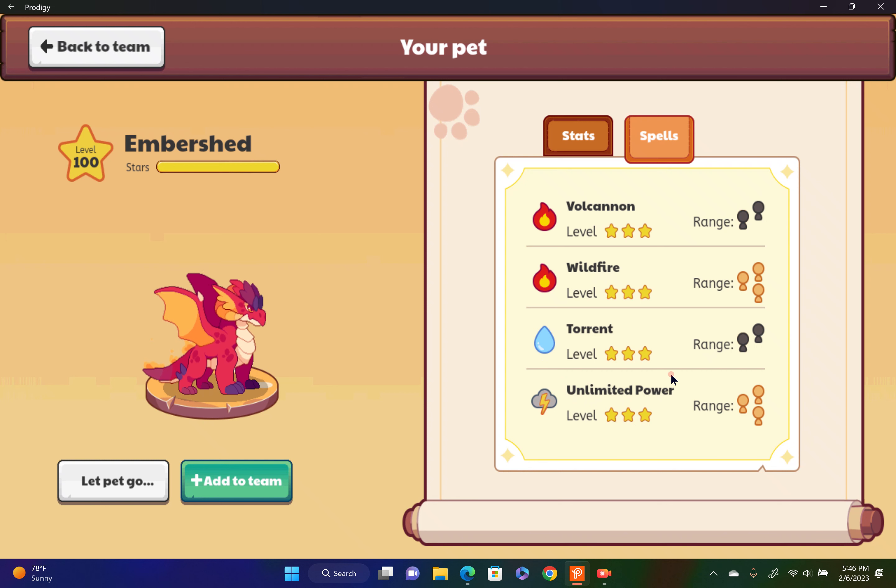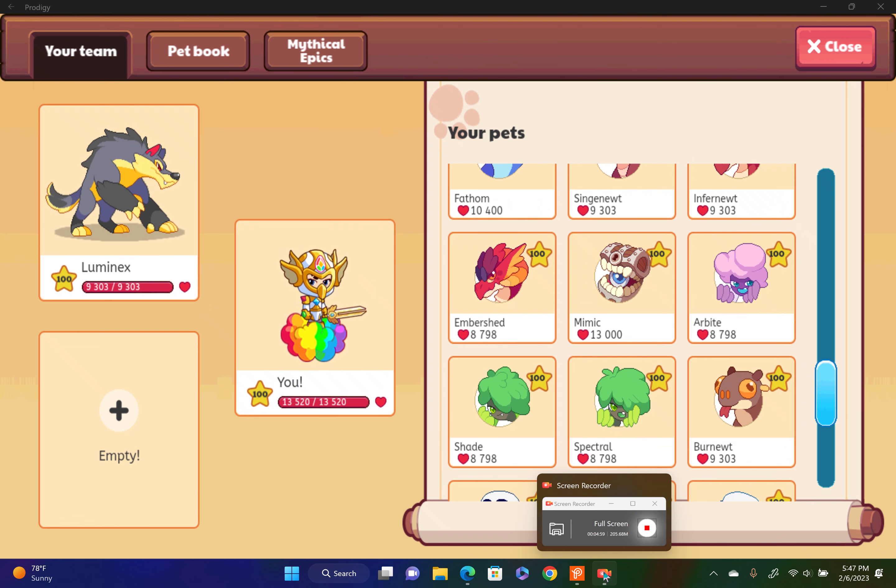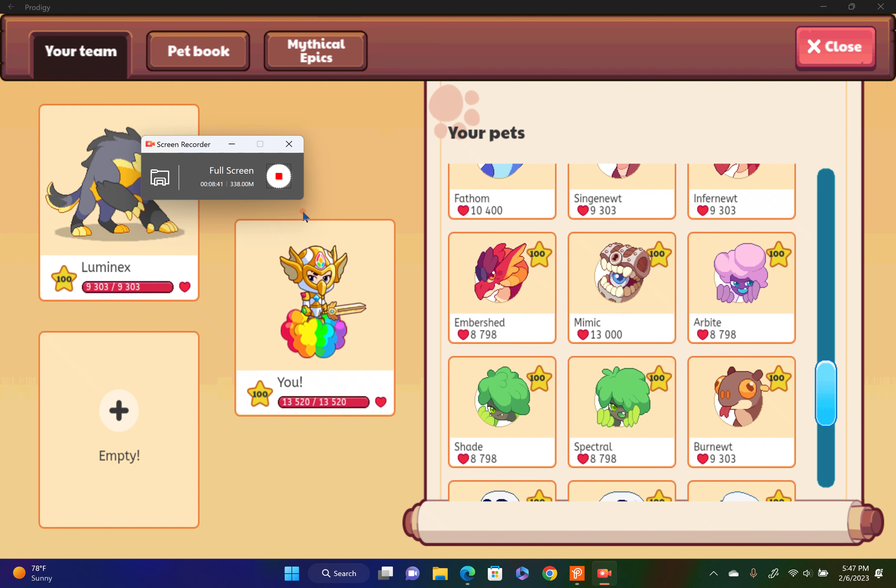He has Volcanion, Wildfire Torrent, and Unlimited Power. If he was battling a team of water types, he could use Unlimited Power — it's just really cool. I love him. That was the number one on this list. I hope you enjoyed this E Plus B Bros video. See my other Prodigy videos such as evolving my low level Prodigy pets. I hope you love this video — like and subscribe!